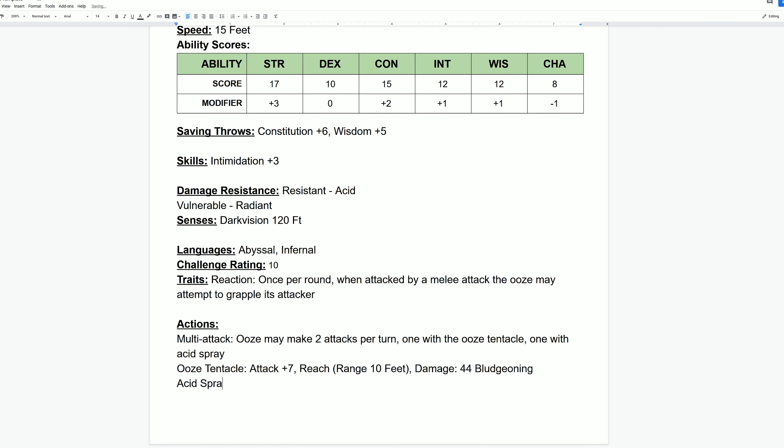The next action is going to be an acid spray — not a spell, but an actual spewing of acid from the creature. I'm giving this a plus seven attack bonus as well, treating it like a thrown weapon attack. The damage type will be acid, so resistant creatures won't take as much, but it's only going to do 20 points of acid damage. That means 44 bludgeoning plus 20 acid equals 64 total damage per round — exactly the math the table gave us. If your creature has only one attack, give it the full damage per round.